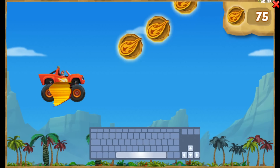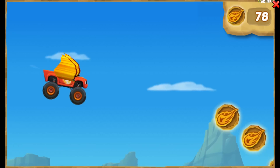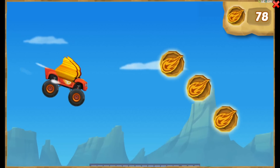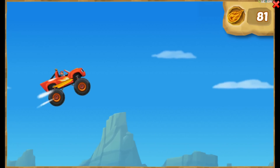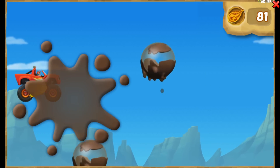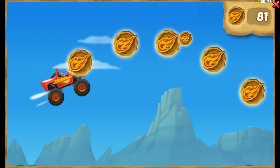Press the up arrow key to fly up! Press the down arrow key to fly down! Avoid the mud bubbles rising from the sticky mud pit! To collect dino tokens, fly right through them!